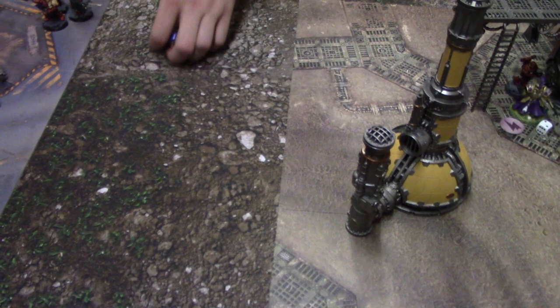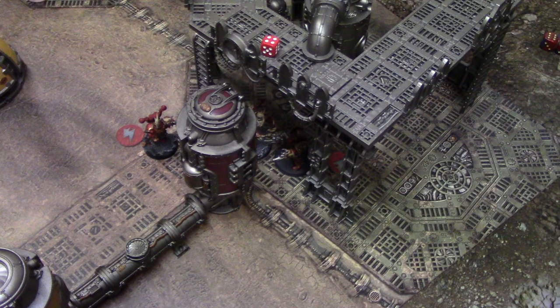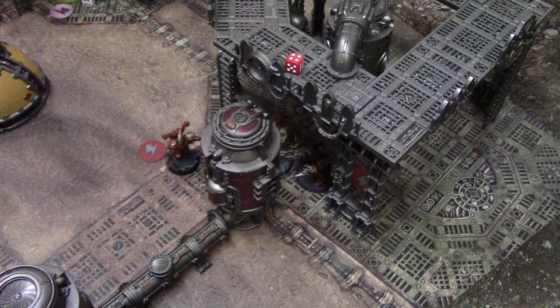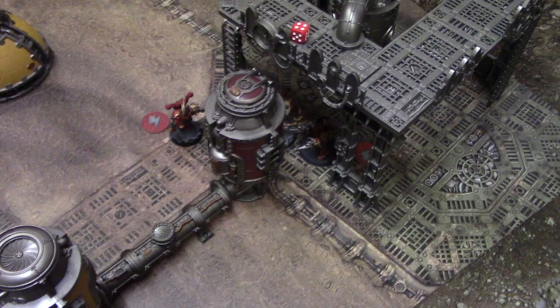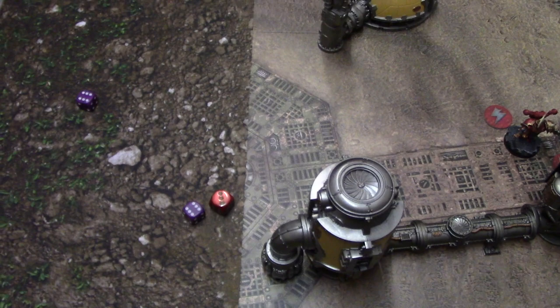We've lost two Custodian models - literally half the army - but we don't have to take a break test since you need to lose over half. Mercifully we're just at that threshold. Each side scores one point this round, so it's five-four to Crimson Slaughter.